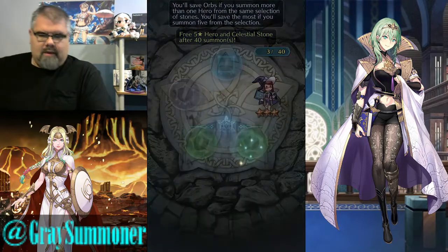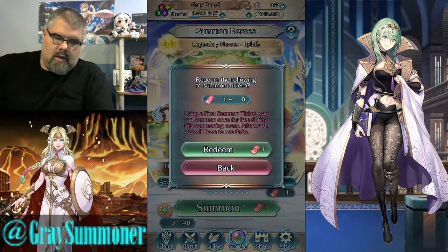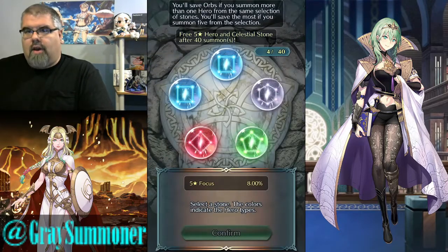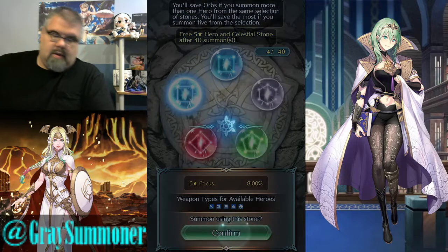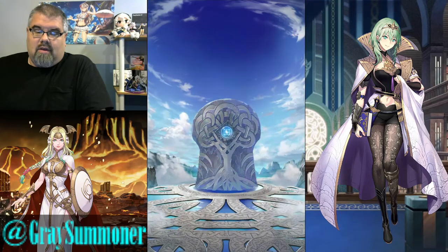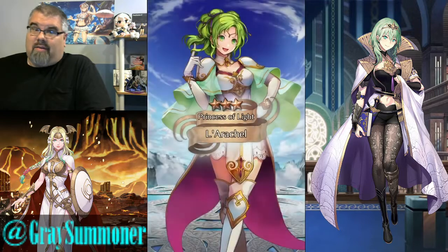All right, out of that one, and I believe this is the last one. Yep, last ticket. And because the Faye Pass now allows us to spark on every legendary banner, if I eventually do want Legendary Female Byleth, I can get her at my leisure. But orbs are a little too tight this time of year to go just throwing them at a banner like this, not with so many red units I don't even need.